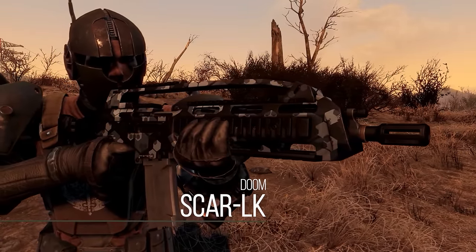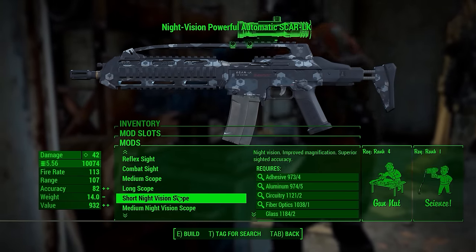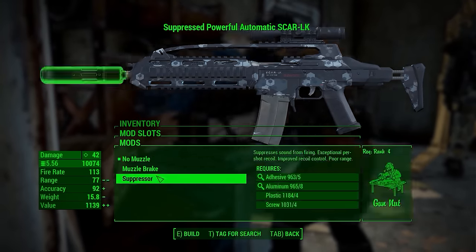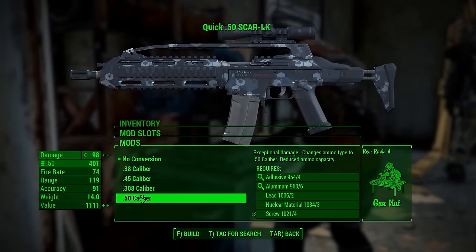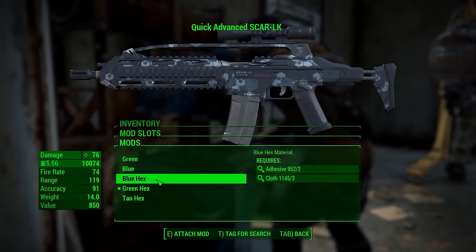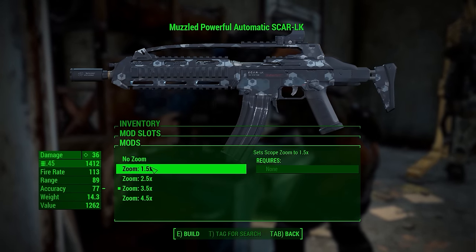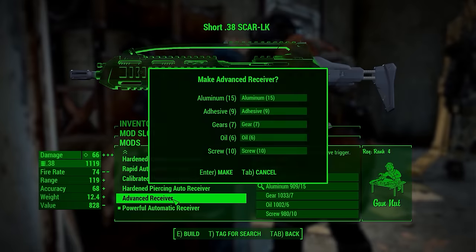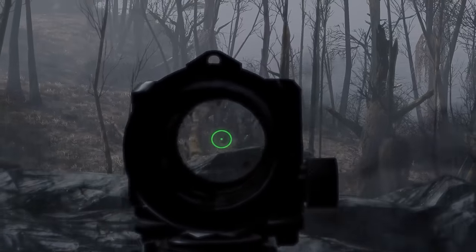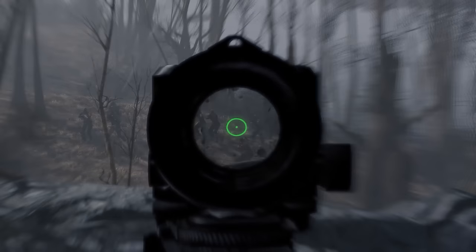In the number 3 spot we have the Scar LK by Doom — for a lot of people this will be your top assault rifle. The Scar LK has a ton going for it: tons of customizability options ranging from different scopes to different calibers, and it actually has four different paint jobs — two flat colors and hex colors which look really nice on the gun. It includes a back model so you can attach it as an armor piece to walk around with the weapon on your back. It also has a scope system where you can change the magnification — for example, changing a reflex sight to two-times or four-times zoom. You can still make it your own through different barrels, different magazine types, and different ammo types, making it a really good weapon mod.